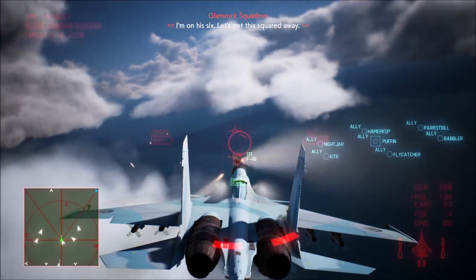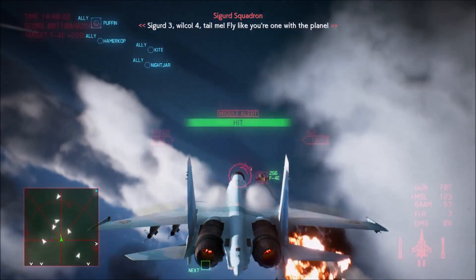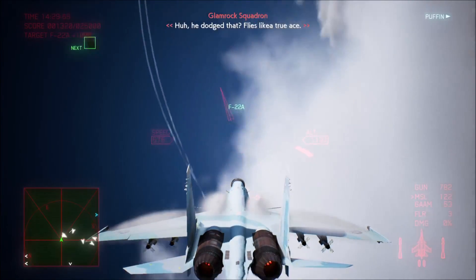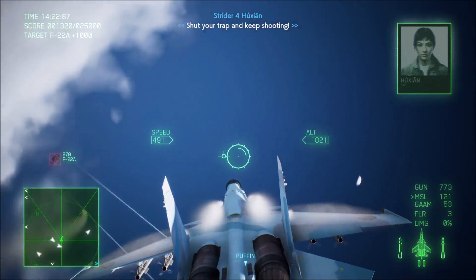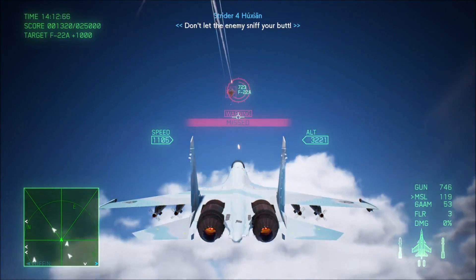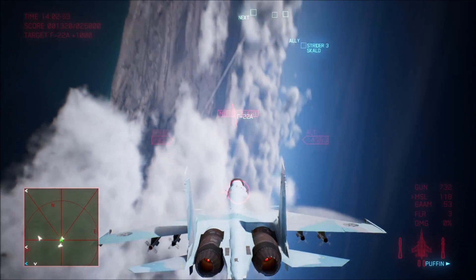I'm getting destroyed out here. This is Sigurd-1 — three and four, head to 305. I'm seeing advanced stealth fighters — SU-57s, highly capable planes. Stay on your toes if you engage them. I'm going to get that F-22. I love this music — very heroic.